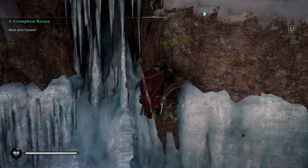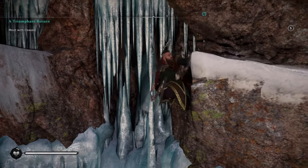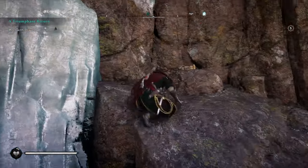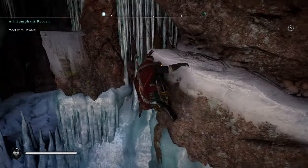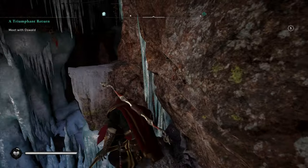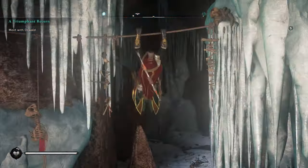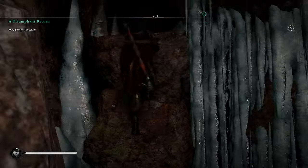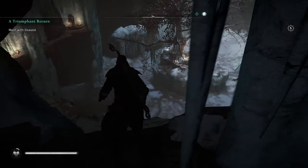It took me a while but what you need to do here — unlike old Assassin's Creeds where you could jump ledge to ledge — is drop down, climb up, pull yourself up, and then jump across. Look for the rope — jump onto that rope, onto the stone, and then across. Follow this cavern through; there's no way you can really go wrong. You'll come to a room with a giant tree.